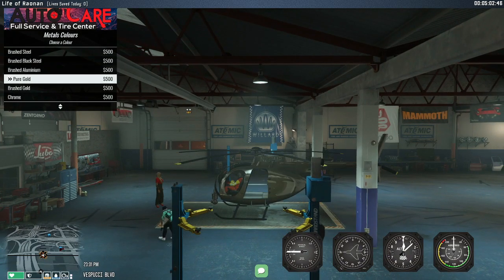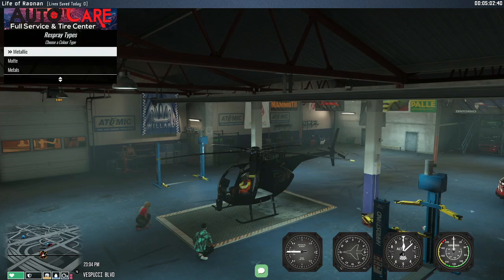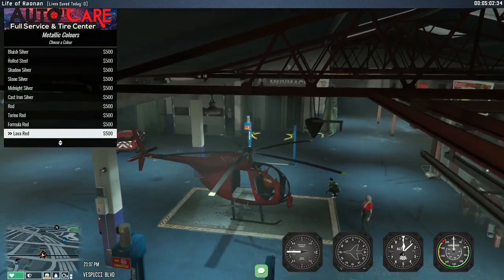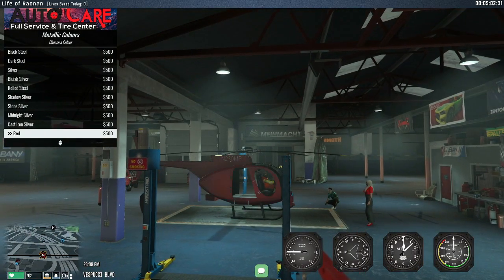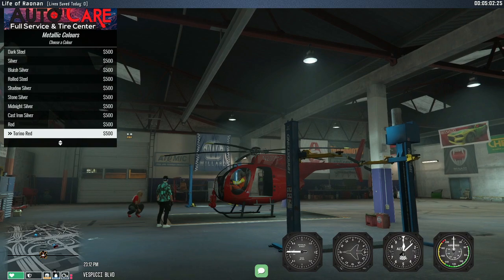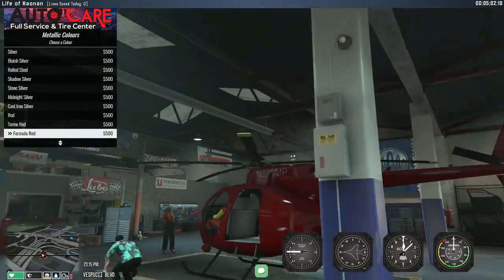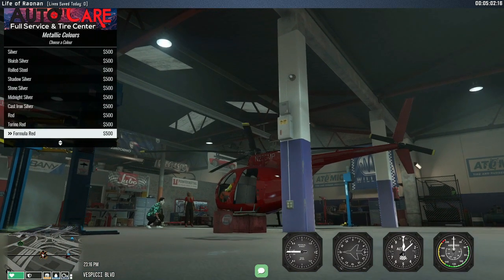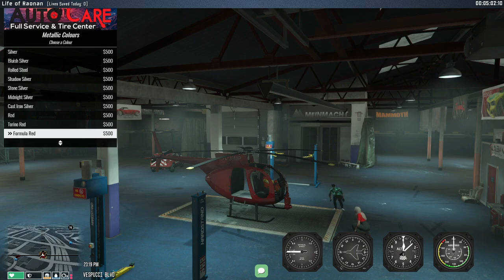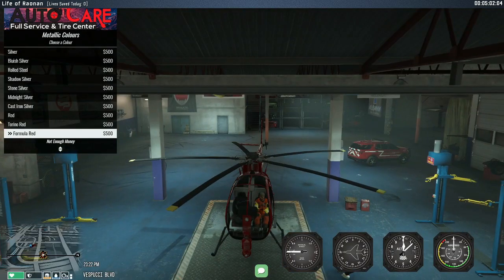Metallic. Just go with the red helicopter then. I think that's good enough - a Torino Red Metallic. That looks good. Or the Formula Red maybe - the Formula Red looks better. The Formula Red does look better. It matches the red on the SUV there too.